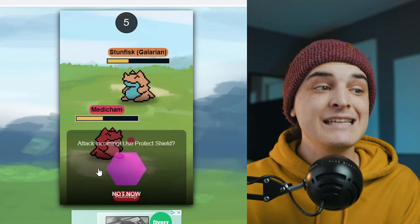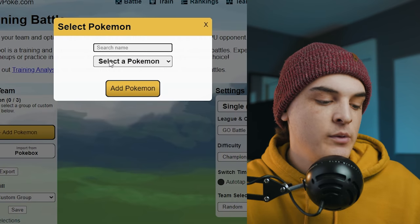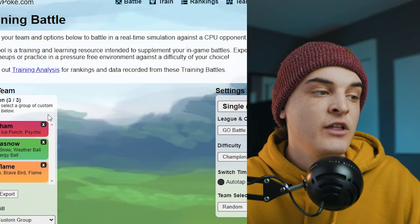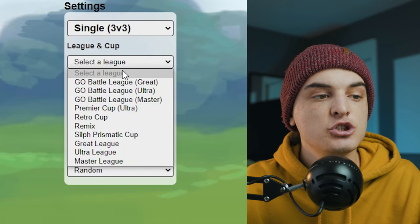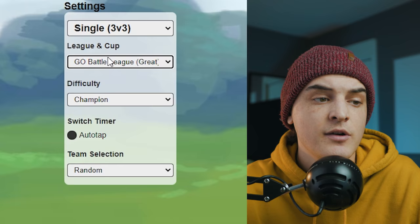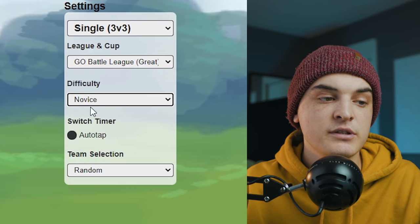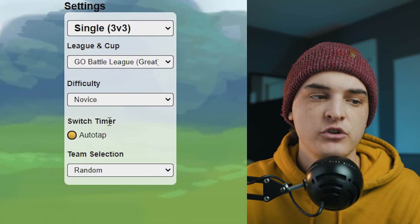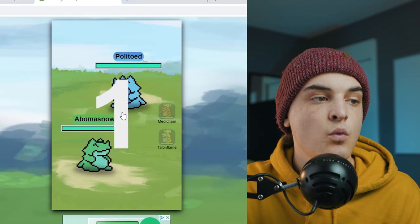The training section lets you battle a CPU opponent in real-time simulation — practice without grinding stardust or investing in Pokémon. Choose your team (Medicham, Abomasnow, Talonflame), your opponent, and whether it's 3v3 or tournament format. Choose the league, CPU difficulty (novice up to champion), whether to auto-tap fast moves, and manual or random team selection for the opponent. Click battle and a countdown begins.